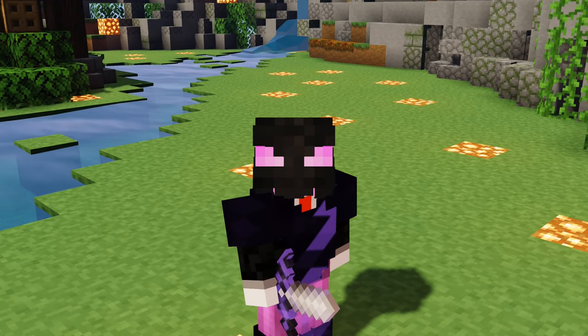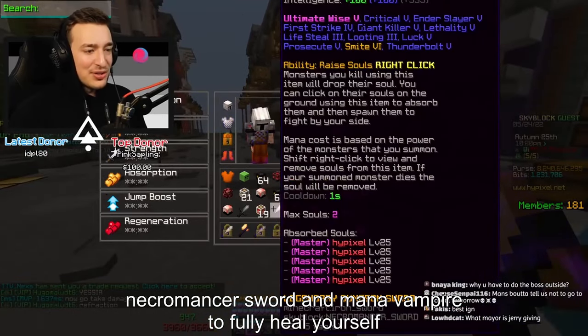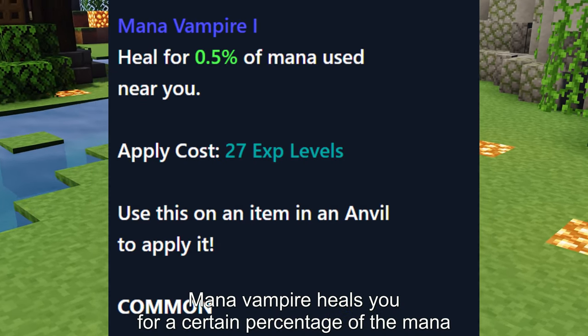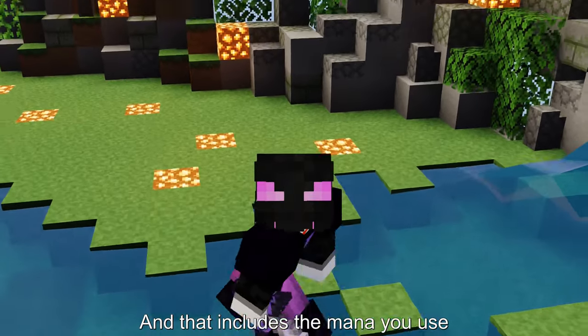Refraction uploaded a video revealing how you can use the necromancer sword and mana vampire to fully heal yourself. Let me quickly explain how it works: mana vampire heals you for a certain percentage of the mana used around you, and that includes the mana you use.